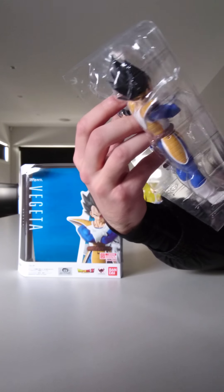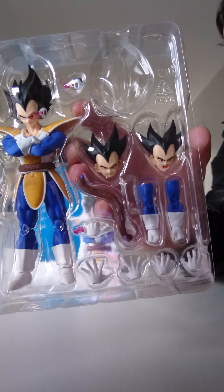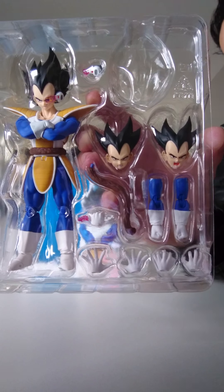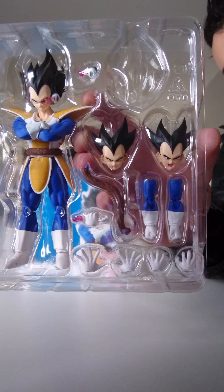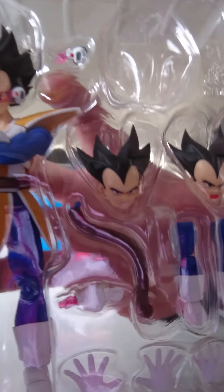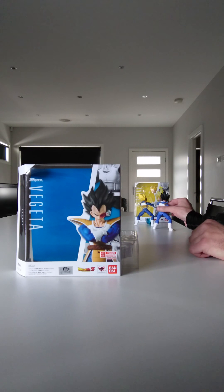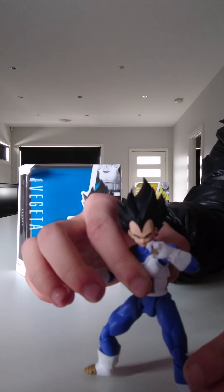Two blast hands, naturally — you must have those. And two either Galic Gun or Final Flash hands. Well, at this stage he did not know the Final Flash — which is a Galic Gun. Although he did use a variation of a small power final flash in the Namekian Saga when he was fighting Recoome, called something else — I can't think of it on the top of my head. And it would not be complete if it did not come with the 'It's over 9,000!' fist with the scouter. It comes with the extra head — one is naturally for the scouter, but the base form head actually fits on Super Vegeta.